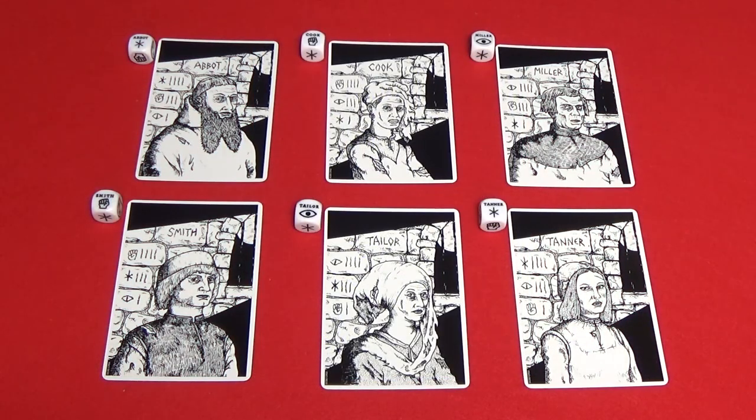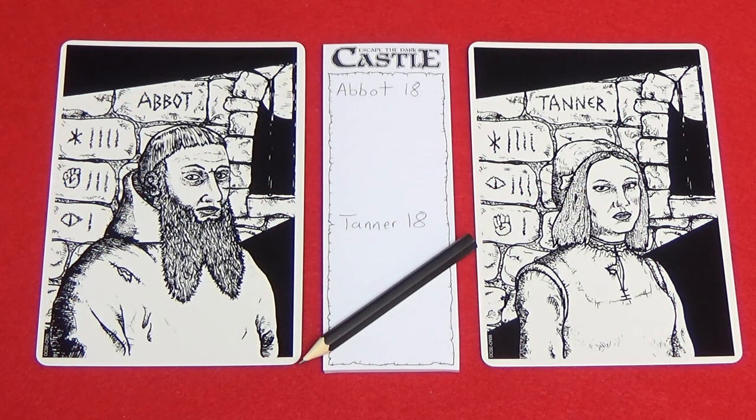In this video I'll be simulating a two-player game, so I'll choose two characters. Then write down everyone's health points. The starting HP varies depending on the number of players. If you're playing with one or two players, everyone has 18 health points. If you're playing with three players, everyone has 14 health points. And if you're playing with four players, everyone has 12 health points. Remember that during the game, you can never exceed your starting HP.